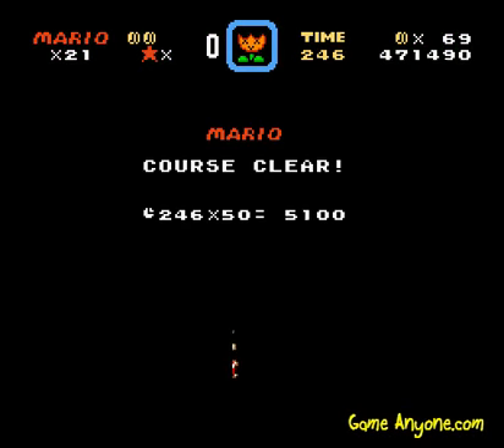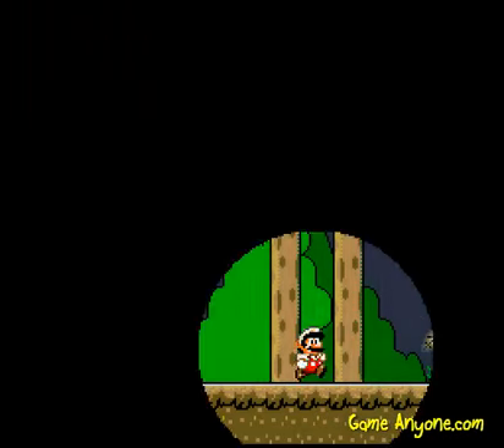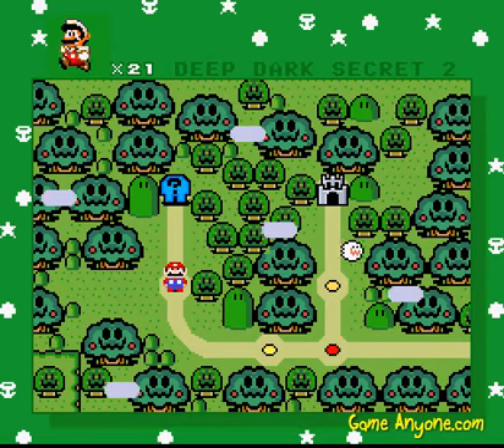So where does that go then? That must go back toward the main path. Since it's the normal exit, it probably just goes back over to the right. So it's going left. What's over there then? Blue Switch Palace. Okay.